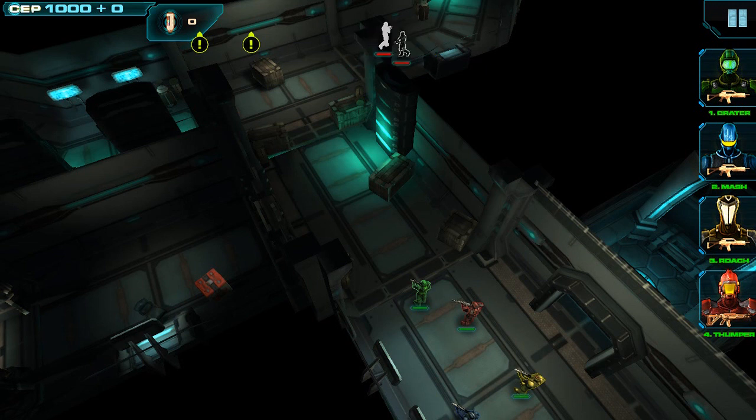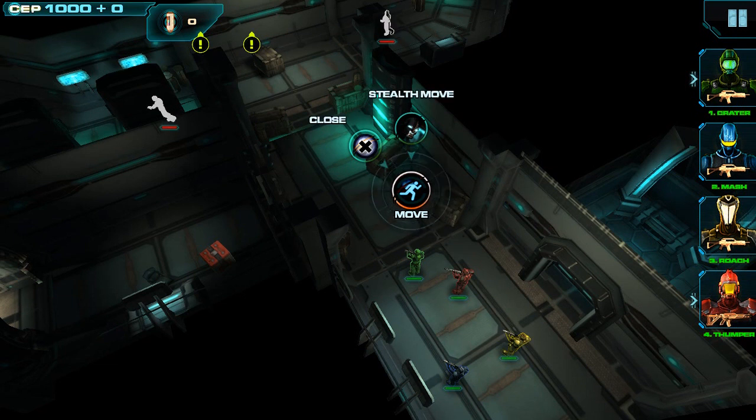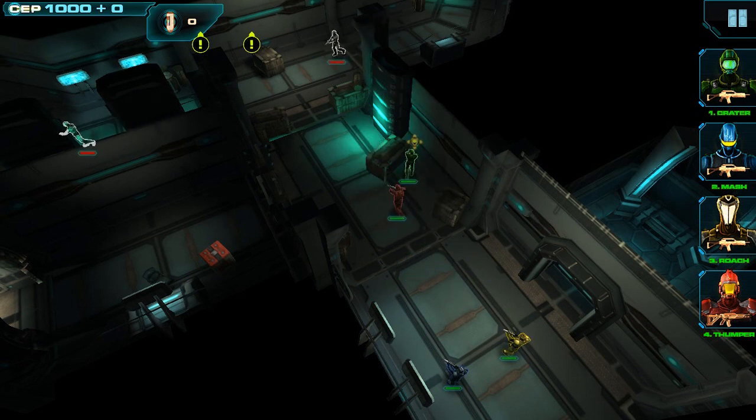Using the portrait menu on the right side, we can also select multiple units to move them to a specific position or attack with them. Let's go ahead and select Crater and Thumper with their portraits. Now you can see they both have flashing names — that means they're selected. Then we can just tap on a position, select move, and that's going to move the two of them.